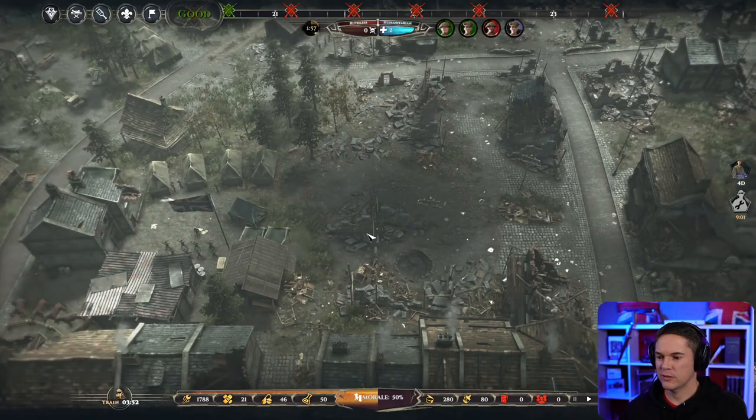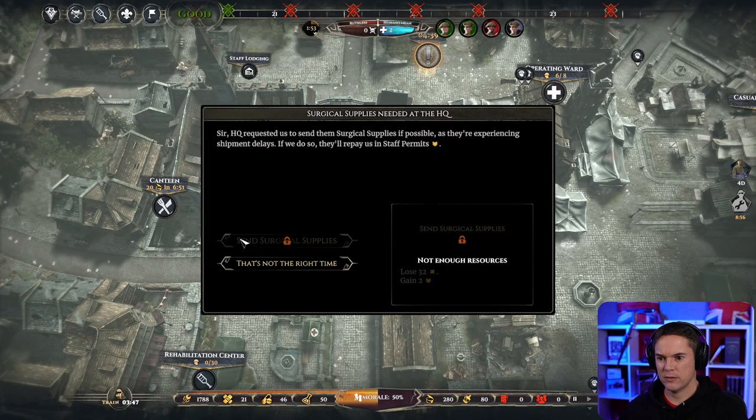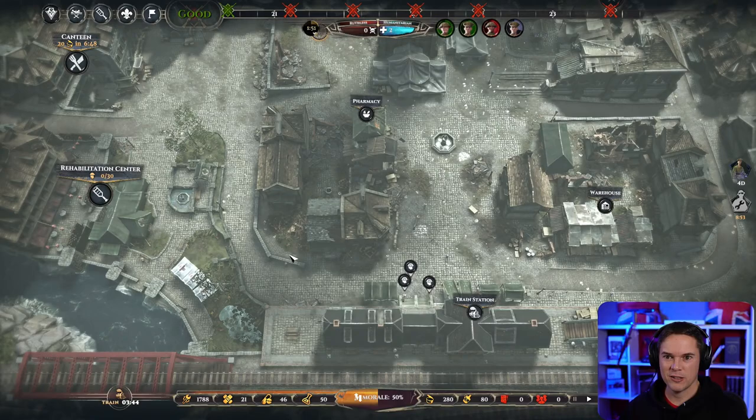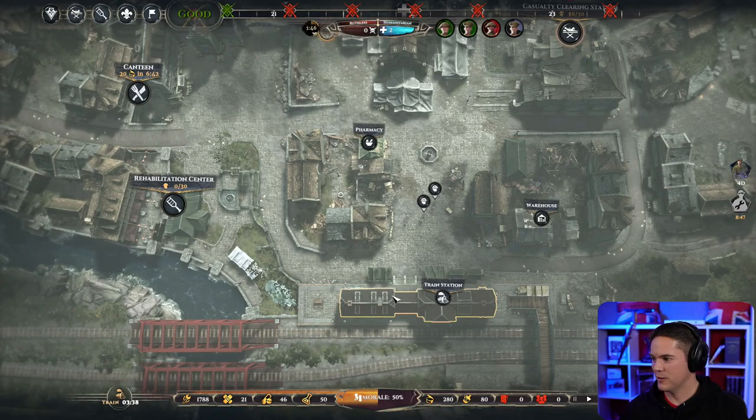It says 32 supplies — that is utterly ridiculous, and we've got four hours to build them. I guess we could have ordered some from the train with this, but it would have used all of those for just two staff points. I don't think that's a good trade.